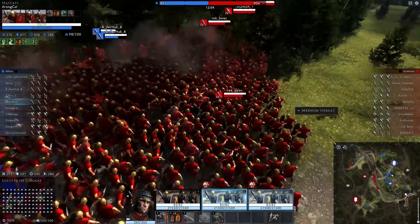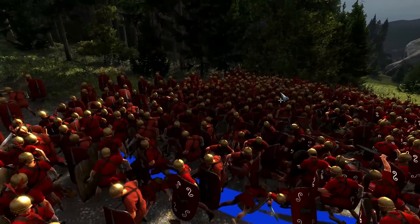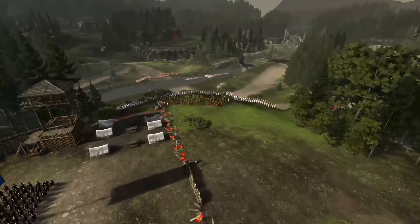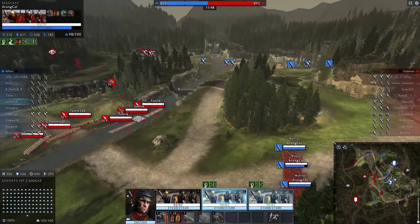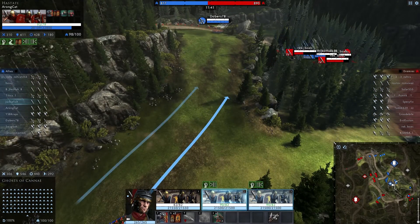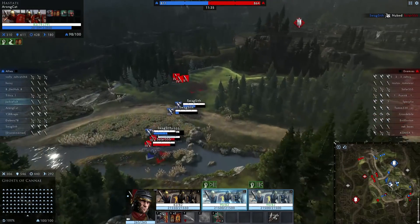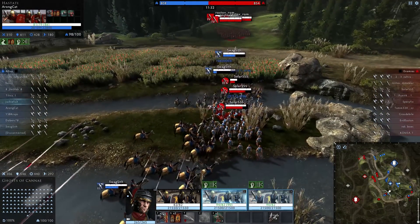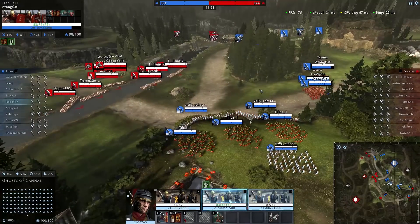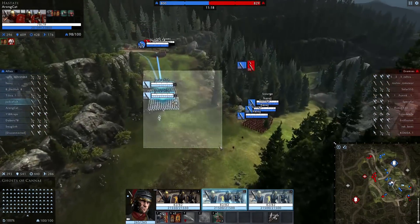Our archers are doing some good damage off from the infantry fights and they're holding them off. The amount of enemy forces here - they should really just surround these guys and rout them immediately. We are slowly starting to encourage them to come forward. One of the nice things about lower tier games is that people are a lot less patient - they will just commit to fights very early on when they don't really need to. Our cavalry is doing a great job - he managed to get his follow-up charge. All these archers need to do is come center, but it's a little bit late now.